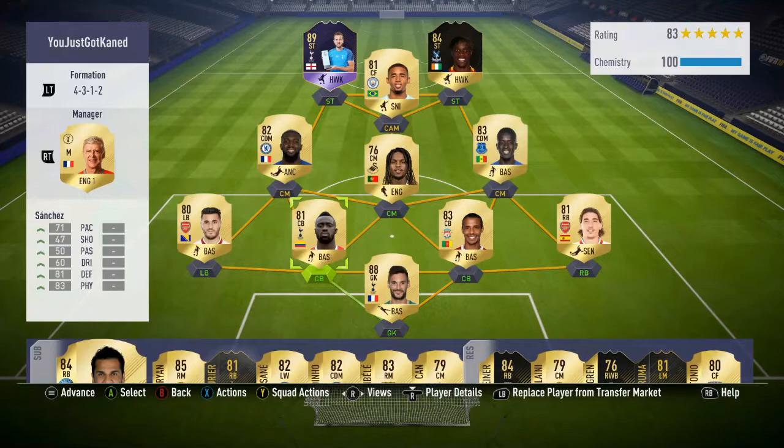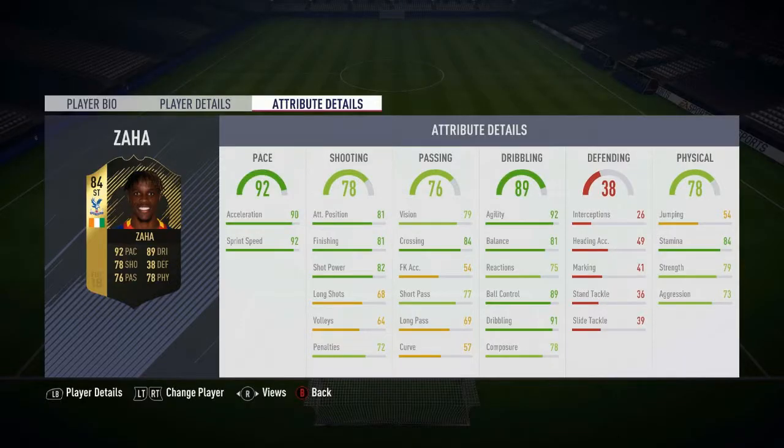Here's the team we have now, with Loris, Sanchez, Klasenak, Matip, Bellerin, Goey, Sanchez, Bakayoko, Jesus, Kane, and then Wilfred Zaha. Here are the stats: 92 pace, 90 acceleration, 92 sprint speed.